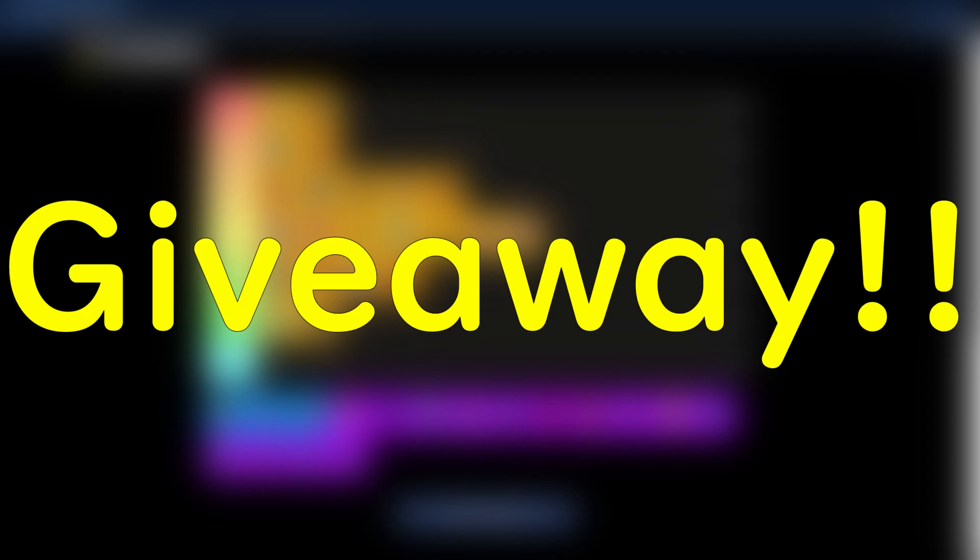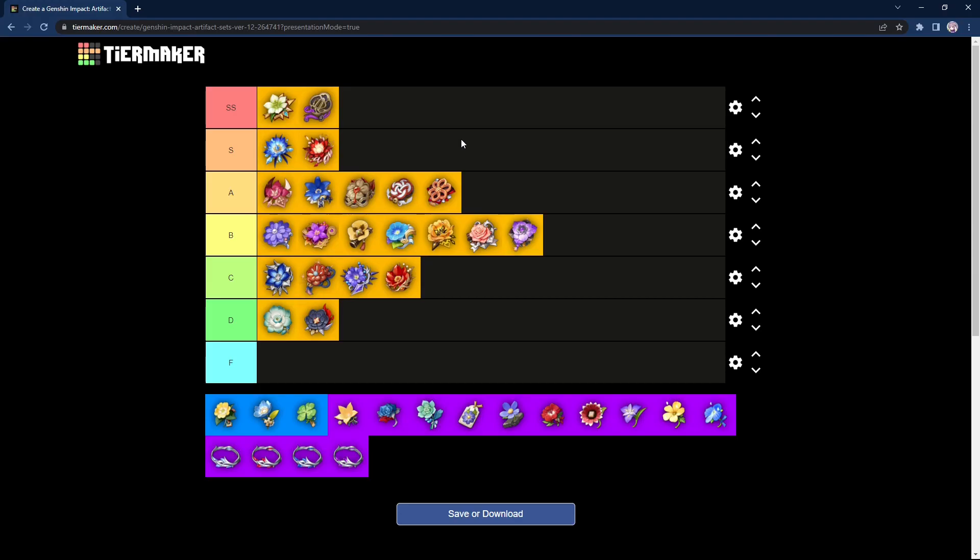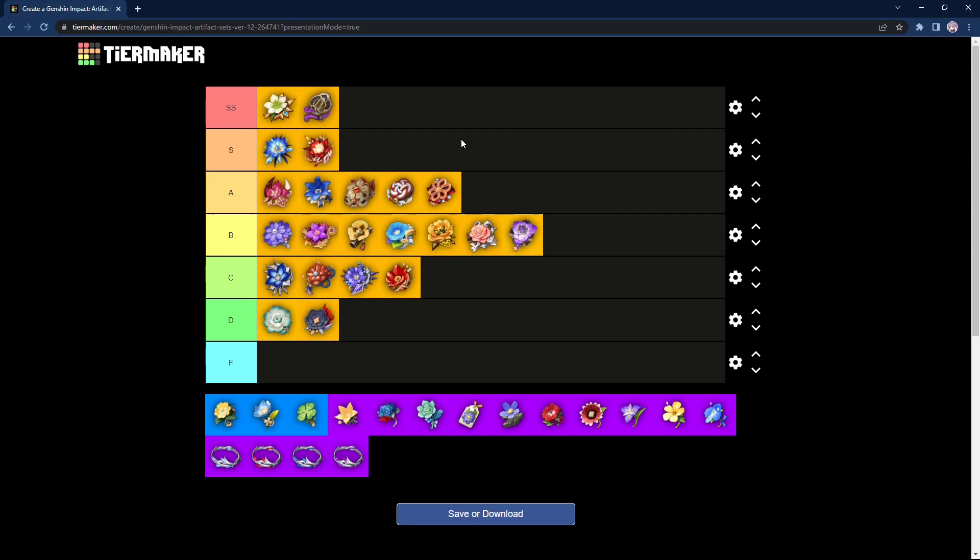Now for the giveaway section. All you have to do to enter is subscribe to the channel, like this video, and comment down below what you're most excited for in Genshin Impact — 2.8 has been slightly leaked by MiHoYo, so let me know if you're rolling for any characters there as well. We've hit 100 subscribers, so I will be giving away one Welkin to a lucky subscriber who comments and likes. If we hit 200 subscribers I'll give away two Welkins, 300 subscribers three Welkins, and so on — so more people can win as we grow. Thank you guys so much for watching. If you enjoy content like this, please leave a like and comment what Genshin content you want to see more of — more artifact videos, tier lists, gameplay, or guide videos. Subscribe for more future content. See you guys next time. Peace.